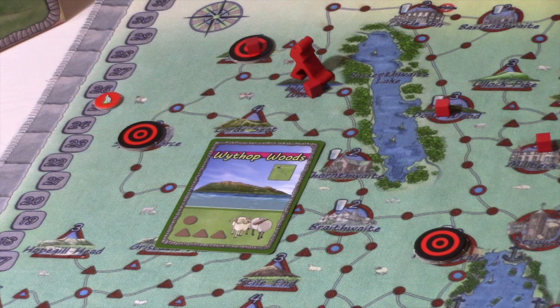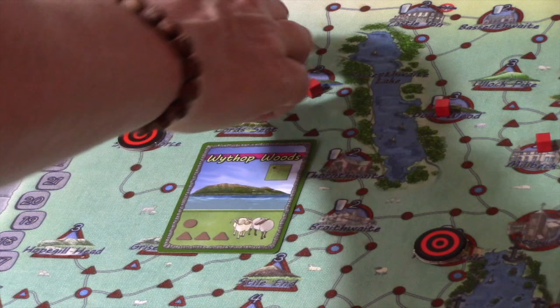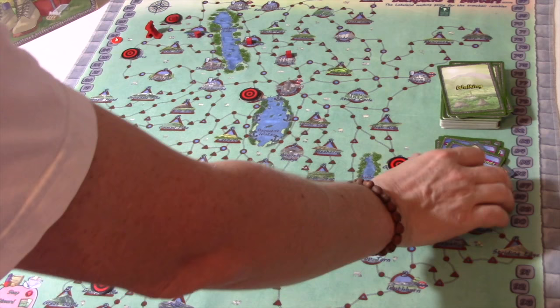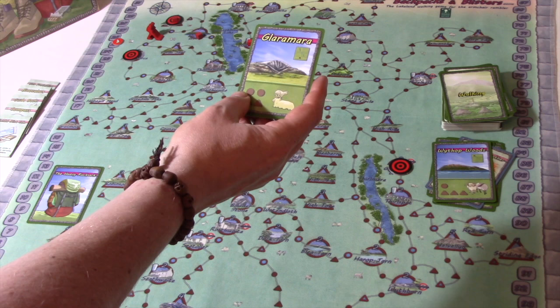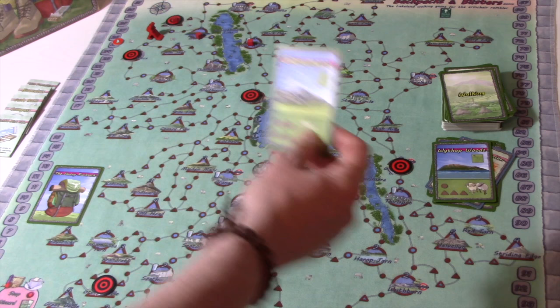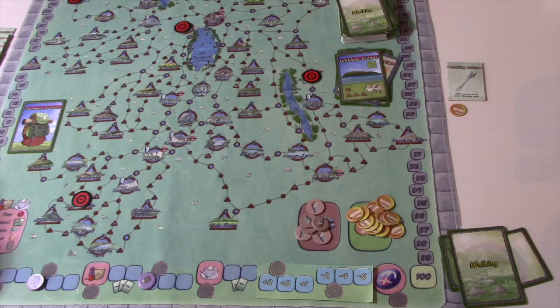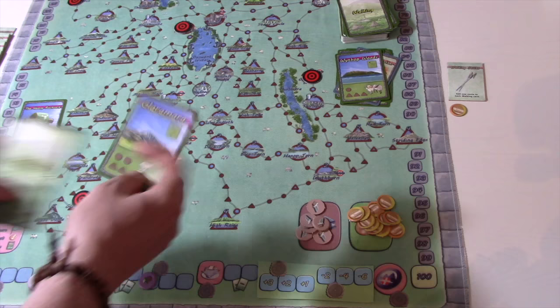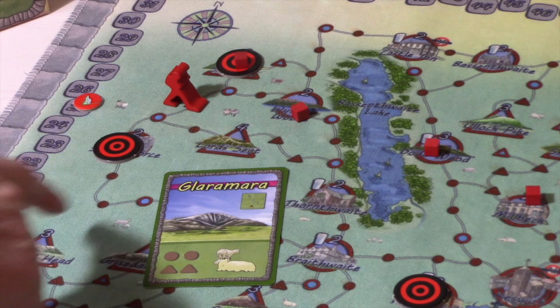I'm going to use the Wythop Woods card — with my walking stick that's an extra circle, and we've got three triangles. I'll use it just to move this way, so I haven't scored anything. That gives me a circle and a triangle — Glaramara. And then we're back to carrying the heavy rucksack again. It's midday. I need two circles to get to Spout Force; I have one from the walking stick. Let's use Glaramara.